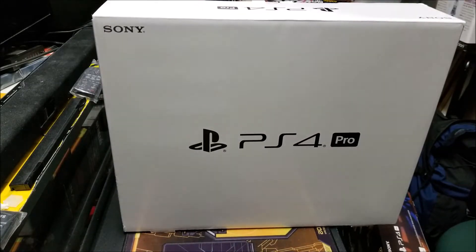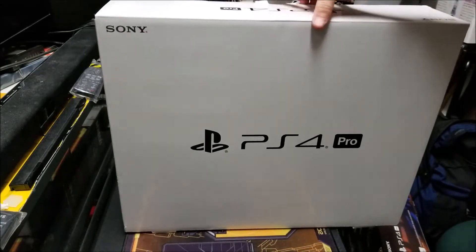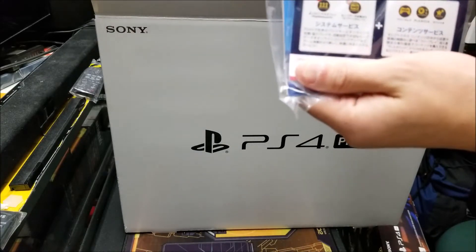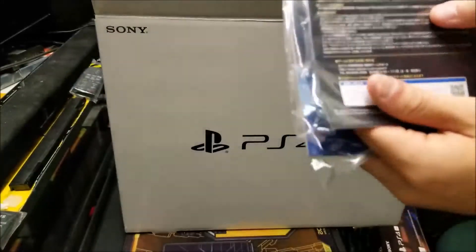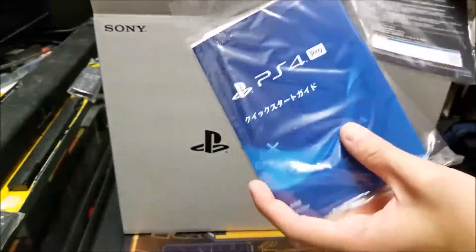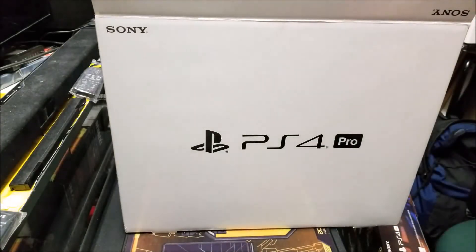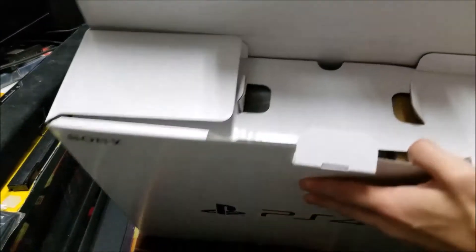So this is the PS4 Pro — this is what it comes with inside. Very standard white box. Open the flap up and immediately this is what you get: you've got the PS Plus for two months — code right there — and then this is the Monster Hunter game code. It's on this card; I'm not going to bother taking it out. Your manuals and stuff for your Pro, very standard. That's all right at the top of the box as soon as you open it.